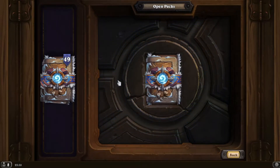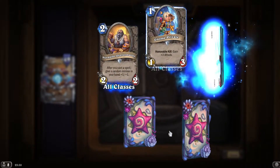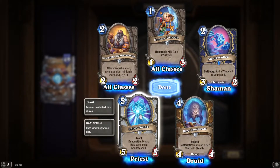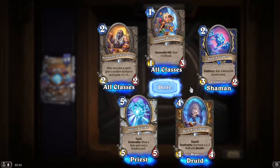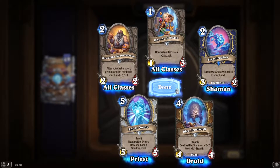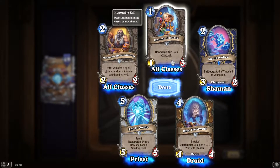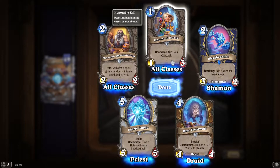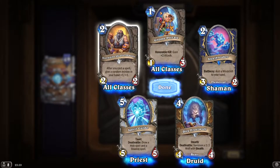OK, 10 packs down, 50 to go — we'll get through this quickly. Hold the edge at this spell. That looks terrible. Honorable Kill: give a 1/3 to your hand — very highly conditional. I guess it's a 1 mana 1/3 in the right context.